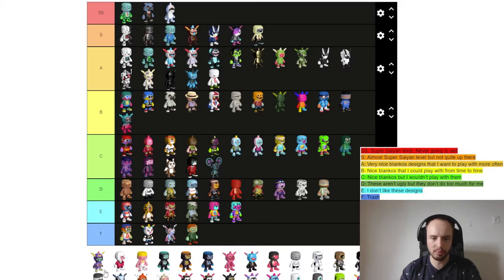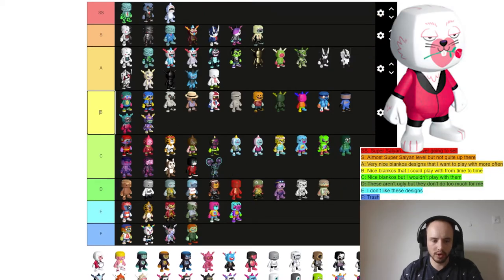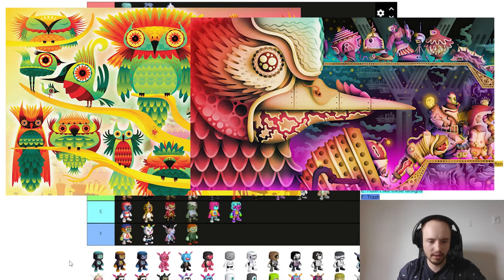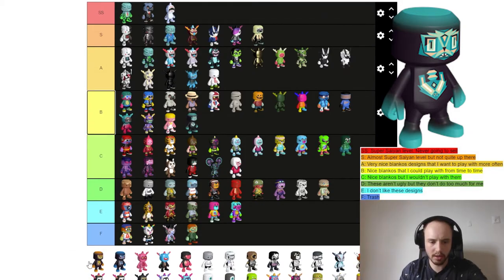Next we have Kronk. Kronk made multiple Blankos but these three are the ones that remain after the Party Pass. Bruella Samurai I like but I wouldn't play with it that much, so it goes to B tier. Heartbreak Bonnie goes to C tier. Stupid Cupid I like a little more and I'd play with it from time to time.